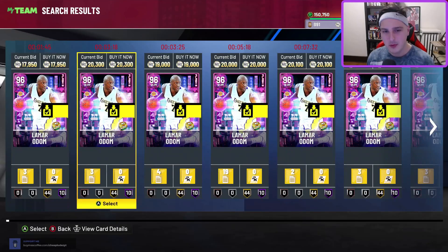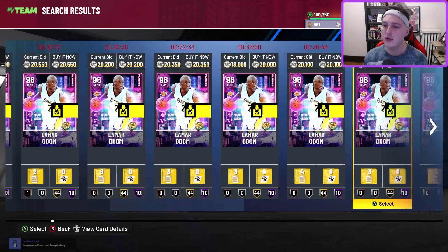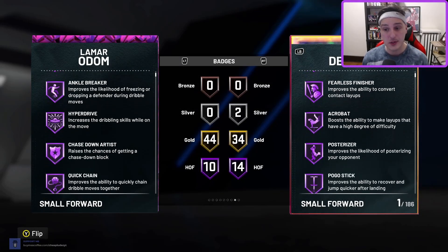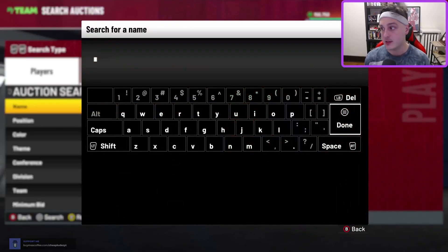Number seven — Lamar Odom. He's a budget card as well but he deserves to be on this list because of just how good this card is. Lamar Odom is a perfect stretch four or stretch three — he does both. He can dribble the ball, be your point forward, and shoot. He's got the Paul George release. There's really nothing wrong with this card at all and you can get him for like 10k MT. The only reason he's this far down the list is because there are so many good cards available for under 100k.